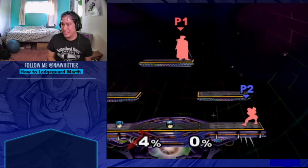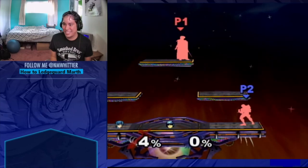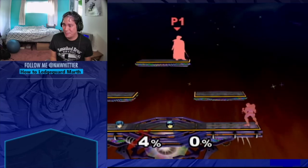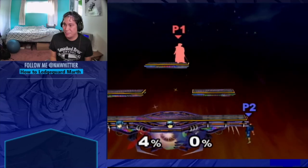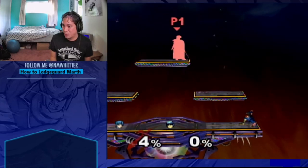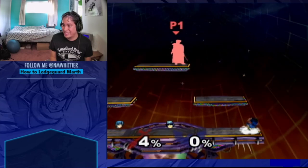Besides the backflip invincibility refresh, Falcon has some other low-execution, not close-to-frame-perfect ways to ledge guard Marth. There's the tried and true stomp on stage — still works at high levels of play because it's hard for Marth to meteor cancel. If he does tech and then wall jump back air, you can hold down and then jump and up air him — you'll see Nun and Wizrobe do that a lot. You can also do the stomp ledge hog with a ledge cancel fastball. If they up B kind of light, that can set you up for a reverse knee. And you can also do just a stand up from ledge and then hold down — if you hold down and get hit by the up B, sometimes you can downward angle forward tilt them. Or if they don't up B quickly, you can go back to stomping.